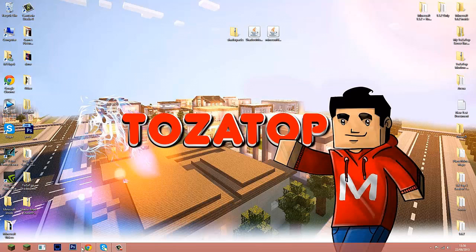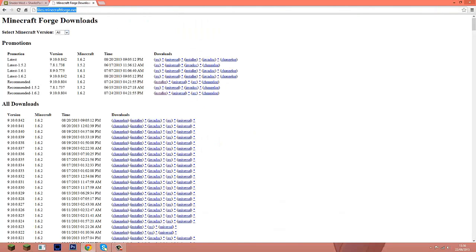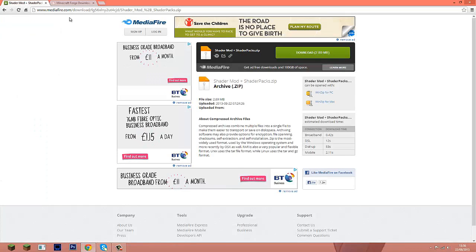First, you need Minecraft Forge. Many of you probably already know how to install it, so I'll have the link in the video description. When you come to the page, go down to the recommended 1.6.2 version. I've already downloaded Forge so I won't download it again. You'll also need the link to get the whole shader mod and shader packs.